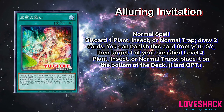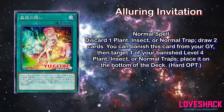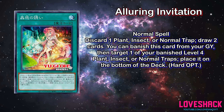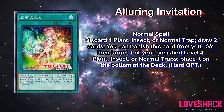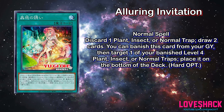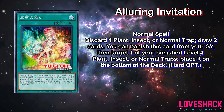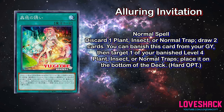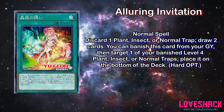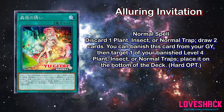Last but not least — and I don't think this is the full set of reveals — we've got Alluring Invitation, a normal spell. This is probably the card that caught my eye the fastest. You can only use each effect once per turn. Discard one Level 4 plant or insect monster, or one normal trap, to draw two cards. You can banish this card from your graveyard, then target one of your banished Level 4 plant or insect monsters or a normal trap, and place it on the bottom of the deck. Any plant or insect deck is going to benefit from this — Naturia might benefit from this, and even decks like Paleozoic can benefit by discarding a normal trap to draw.